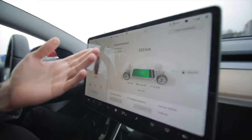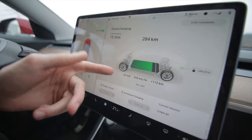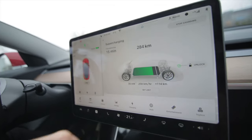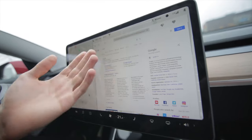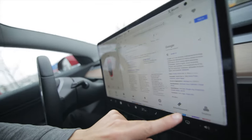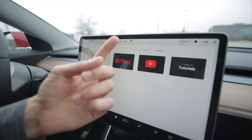Sitting around charging — we're going about 260 kilometers an hour of charge, 15 minutes left. You want to kill some time, so you go in here and you can pull up a web browser, use Google just like you normally would on your laptop. Or you can check out the entertainment options — we've got Netflix and YouTube on the Tesla.